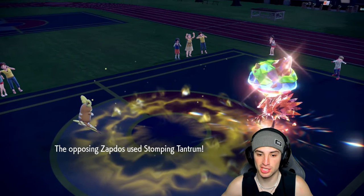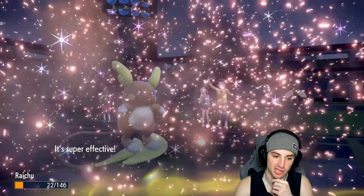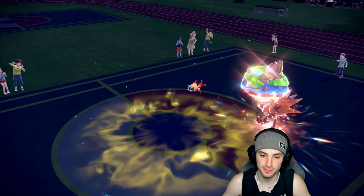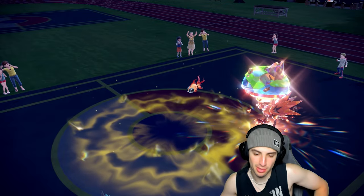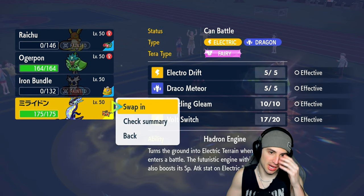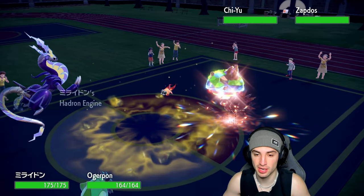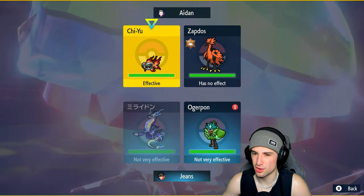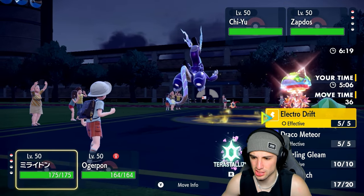Heat Wave flies, which we block, so we don't even need terrain except for damage output. Miraidon is doing enough damage regardless and their Tailwind is gone. I'm going to bring in Miraidon now. I think I Tera Ogre Pon for the speed boost, then throw Electro Drift or Dazzling Gleam — Dazzling Gleam in case Zapdos survives the Ivy Cudgel.